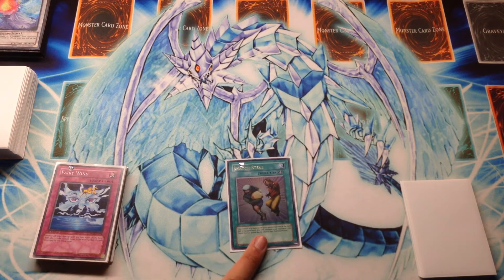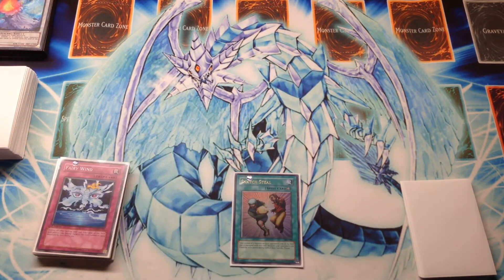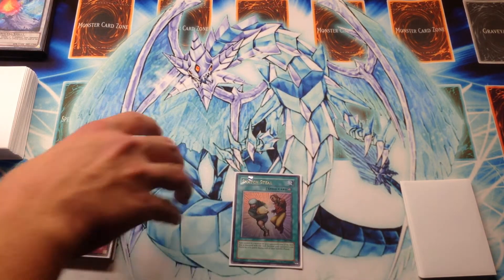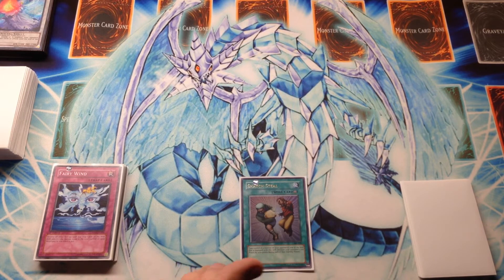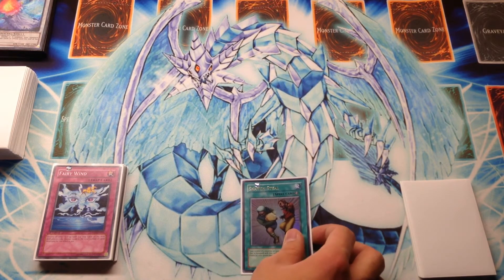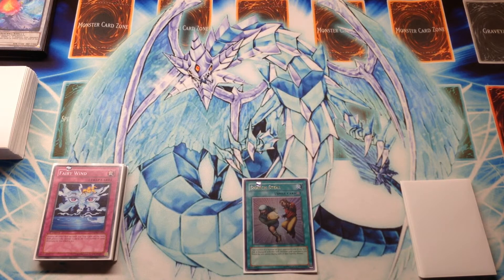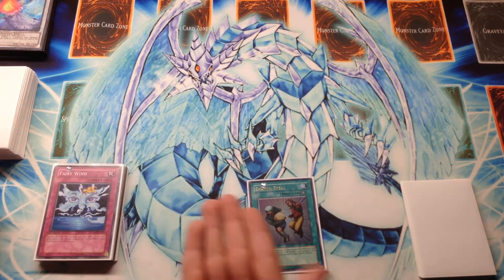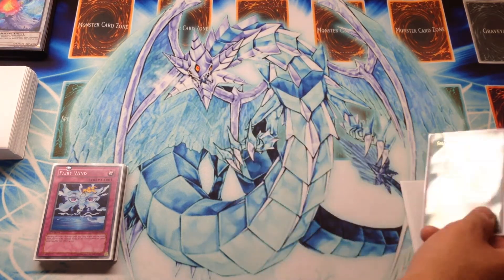One Snatch Steal in the side. The reasoning was that because I don't have the full spread of levels for Synchro monsters, I can't guarantee I'll be able to do something with a stolen monster — I'm missing levels 8 and 4 and above 10. Snatch Steal would only be useful if I hit a monster I could Xyz or Synchro with, or a boss monster, and that wasn't always viable. So let's play things in the main that are more consistent. Snatch Steal is a power card, but because it wasn't a major tournament, I decided to go with it in the side.